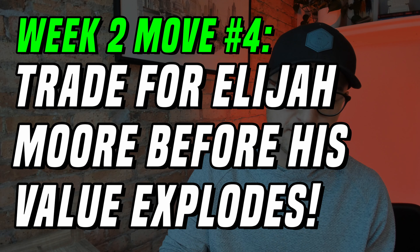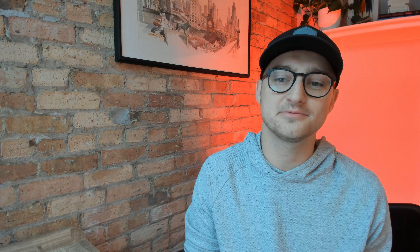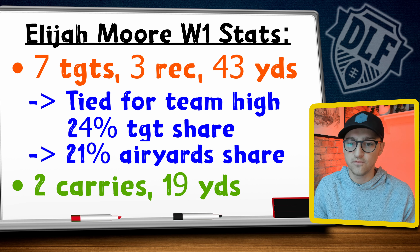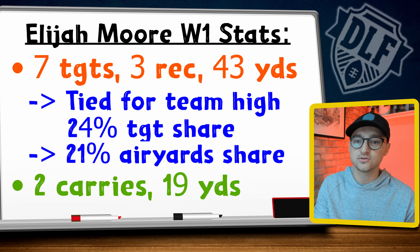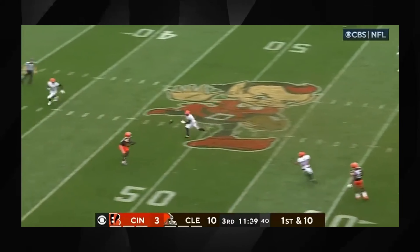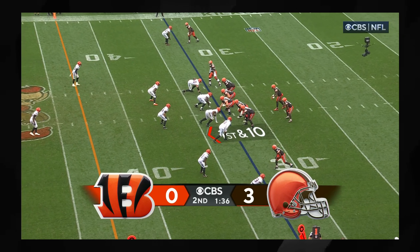Move number four: go out and kick the tires on an Elijah Moore trade. He only put up 9.2 fantasy points, but it's the underlying numbers that are exciting. He has a clearly defined role with a 56 percent slot rate — he is the slot receiver. With Deshaun Watson continuing to get back into form, that role should see plenty of targets. He ties the team lead with a 24 percent target share in week one and puts up a 21 percent air yard share.